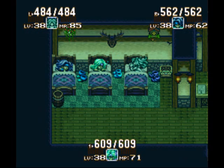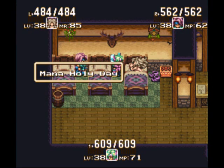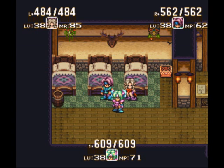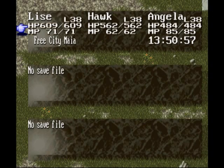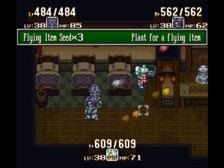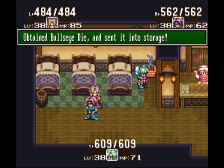Save before you do anything — or you could use a save state, however you want to do it. But yeah, let's just save here. Oh, I haven't saved in a while. I've been playing ten hours straight! You go up to a pot and you can plant a seed there. Alright, I got one of the ones I wanted.